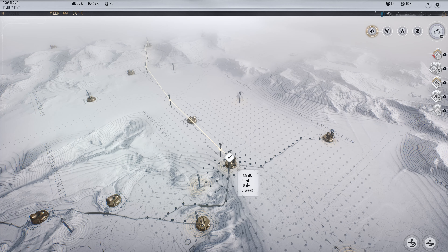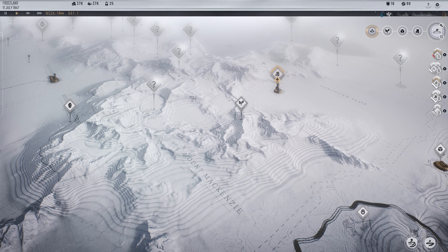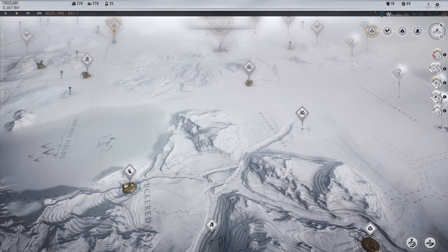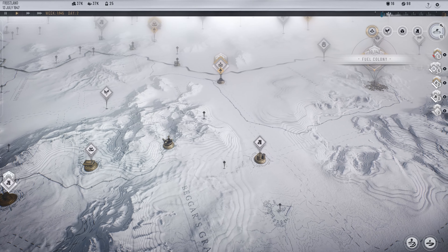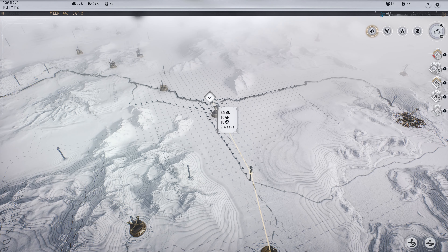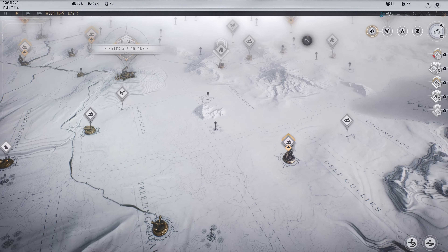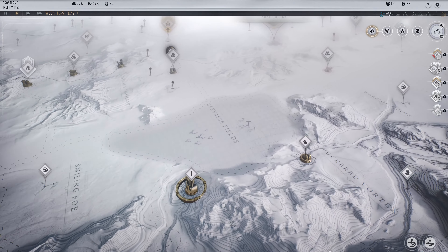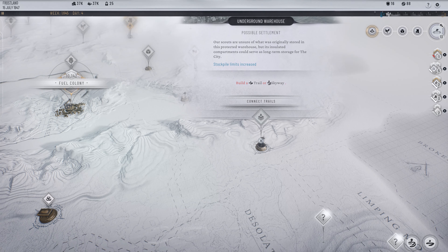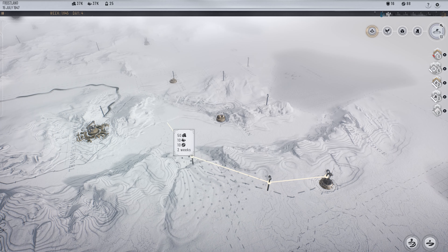Start building roads and connecting to resources on the map. I've explored a lot of the map. Oil is sacred — keep stockpiling it. The stockpile limit can be increased, and I'm using that to maximize my fuel reserves.